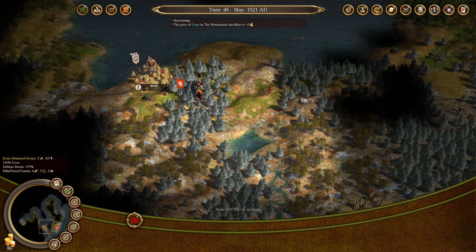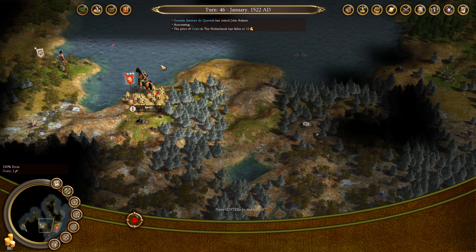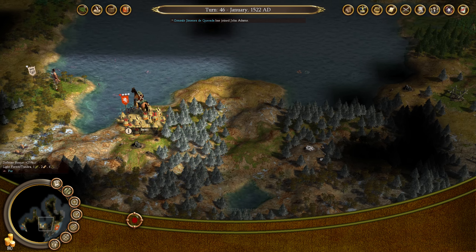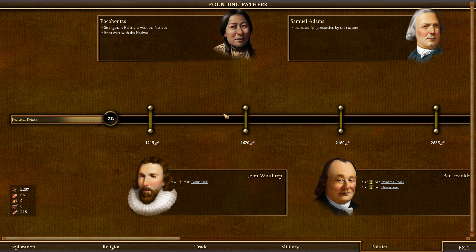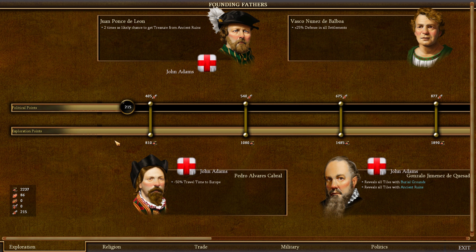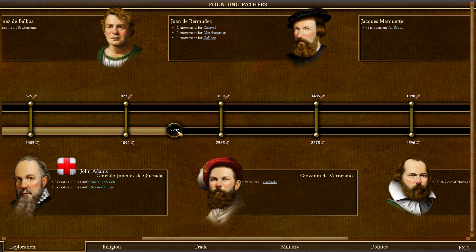A lot of these early turns are going pretty quickly. Gonzalo Jimenez de Quesada has joined John Adams. John Adams is really just getting all the different people, huh? I don't know if that means that we're not able to get them at all or how that works. Tell us what exploration points we have at the moment. Reveals all tiles with burial grounds, reveals all tiles with ancient ruins. So John Adams has gotten all three of these guys — we don't have the option to get any of these guys at the moment.